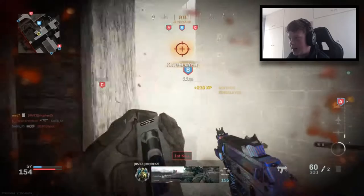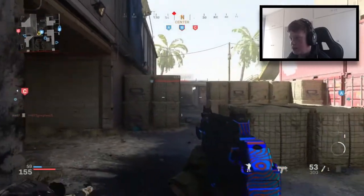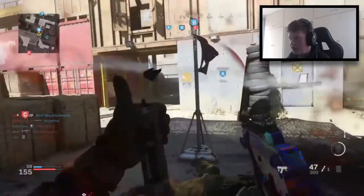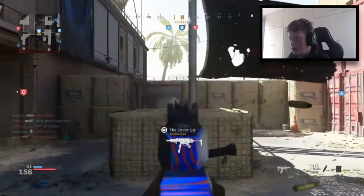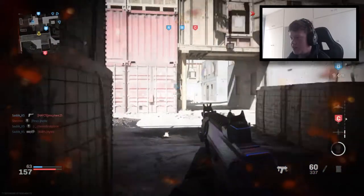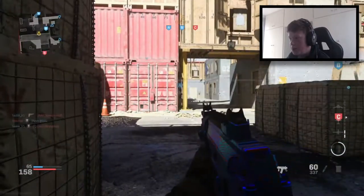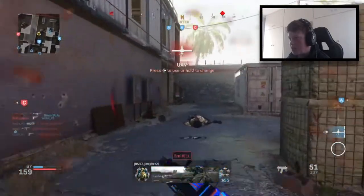Thank god for EOD — that kid almost got B. This guy in the window as well. I'm just going to leave B and try to clear this B flag so they don't just hop on it and secure it straight away. But I was super surprised revisiting this class setup — how good it actually is, especially on the playlist we've got right now with Shoot House, Rust, and Shipment.